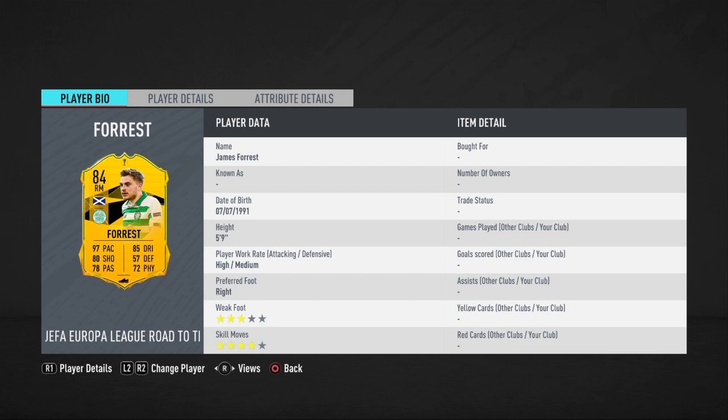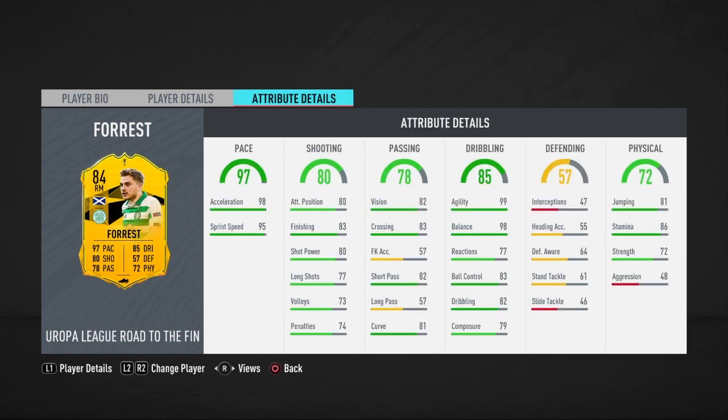In case you guys do want to pick Forrest, here are his in-game stats. He is five foot nine, high/medium work rates, three star weak foot, four star skills. That's the biggest reason I do prefer Kent over Forrest — the three star weak foot is not very good compared to the five star weak foot.